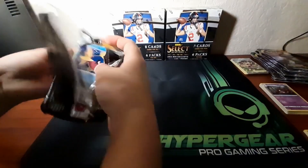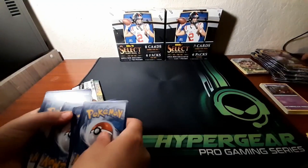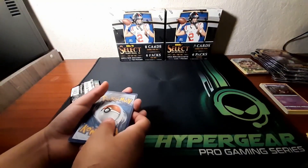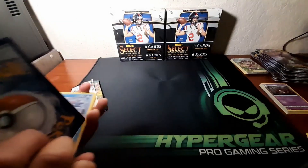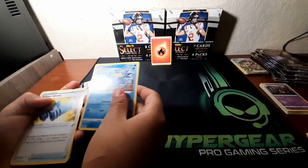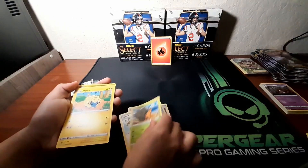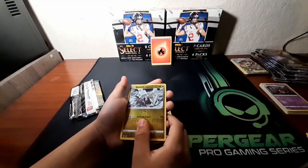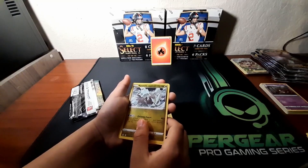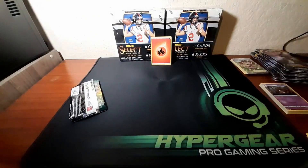We're going with Evolving Skies. I'm trying not to show the code cards — like I said I have about 300 of them that I'll give out if we hit 100 subscribers. What energy do you think it is? He says Fire — nope, we got Gold! He actually got it right. We pulled Gold Duck, Rubber Gloves, Copycat, Drowzee, Scraggy, a holo, reverse holo, reverse holo, Primer Mirror, and Snorlax. He beat me on that pack too.